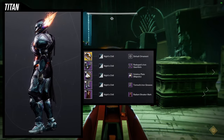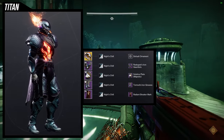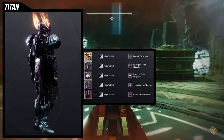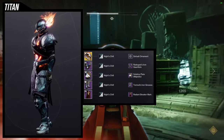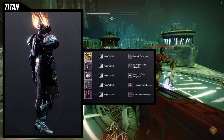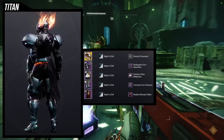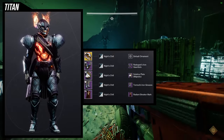With this look using Lorelei Splendor, the chest piece, and Radiant Breaker Mark, I don't think it's doing a good job. I feel like this look really needs a lot of fire or glow to be cohesive. It's not that you can't combine it with other pieces and make it look cool — I just didn't want to waste time trying to make something work when I already had better sets in mind.